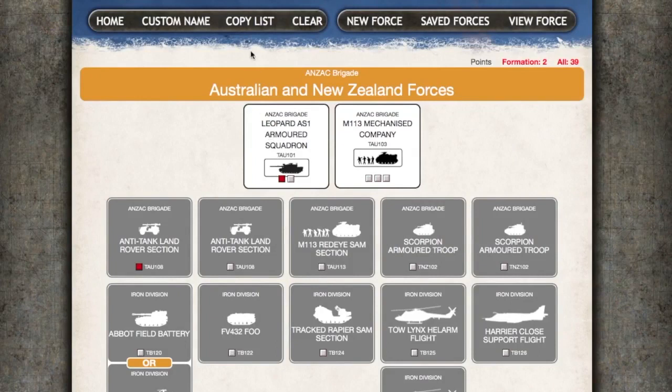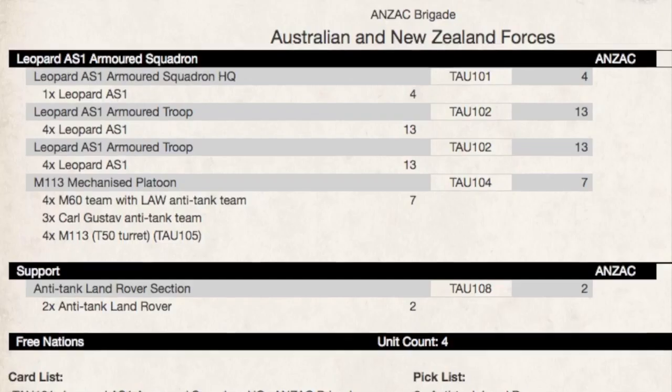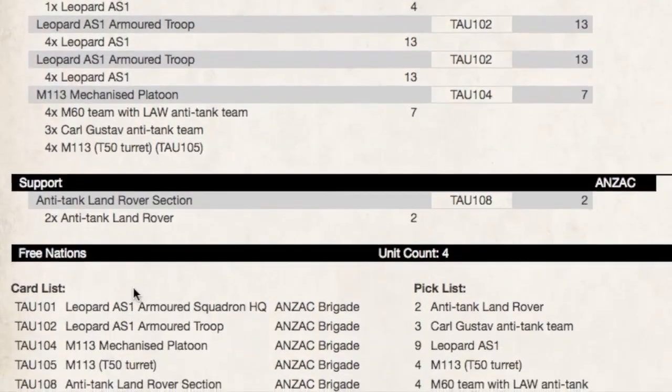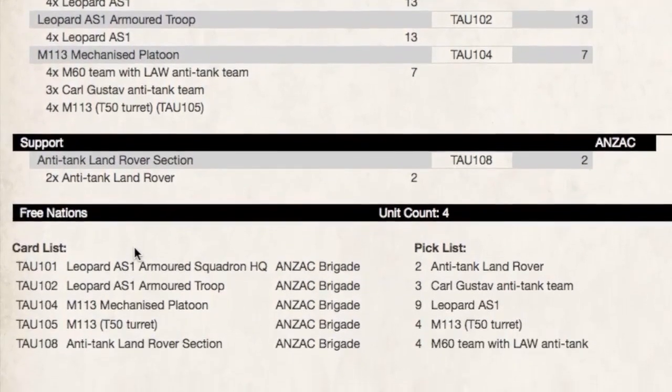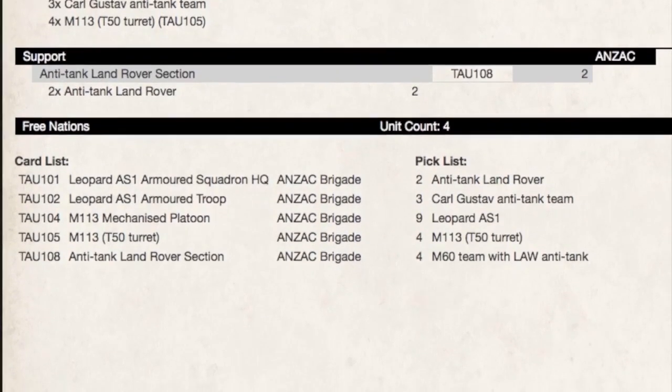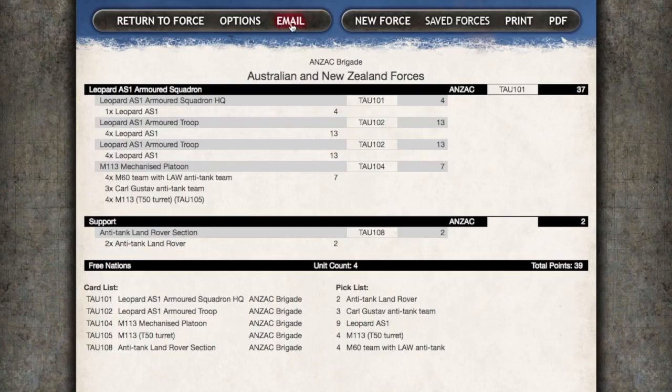When you're happy with your force, the options at the top of the interface let you give it a custom name. You can also clear the list or clone an existing list to act as a starting point for a new force. You can start a new list or look at your saved lists. Finally, you can view the force you currently have open. This shows you the units in the force as well as the points for each. There are no percentages here so you'll have to work this out manually. It also gives you a card list letting you know what cards you need, as well as a pick list telling you what models you'll need. The menu at the top allows you to email the list, print it, or save it as a PDF.